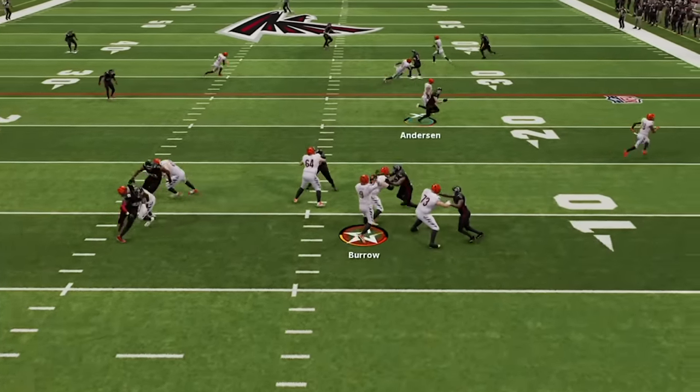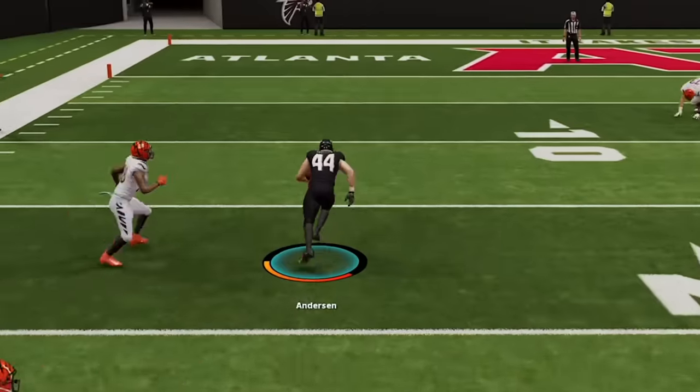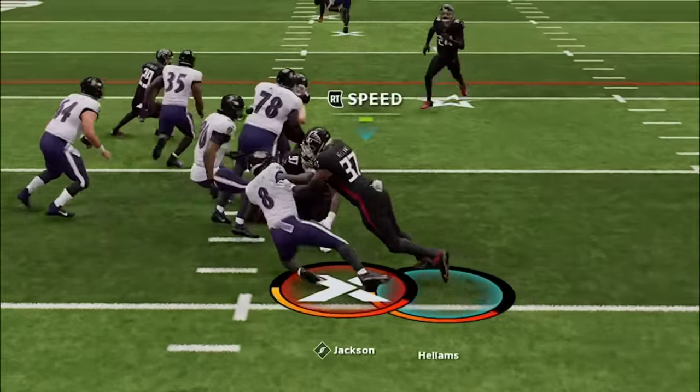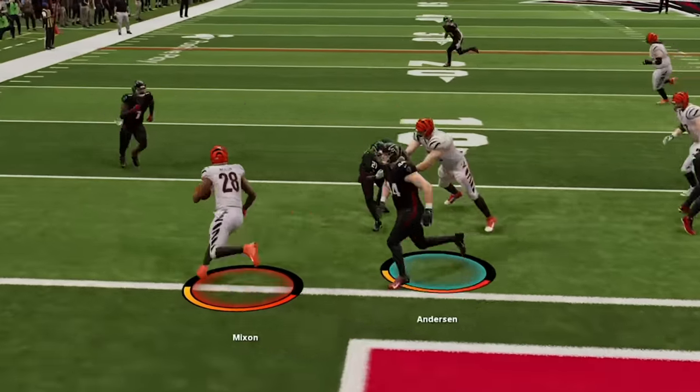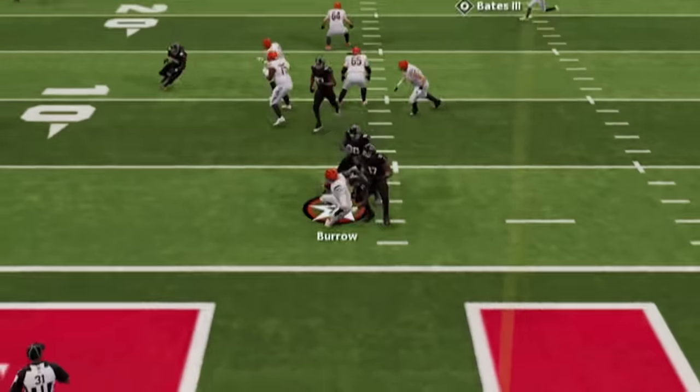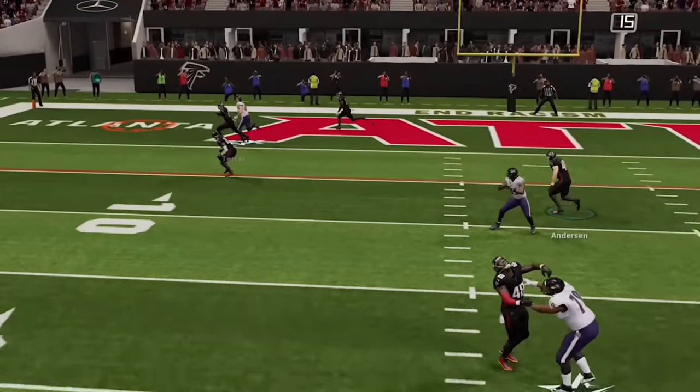This is the best defense to use in Madden 24. It shuts down the run, it's instant sacks, and interceptions all game.